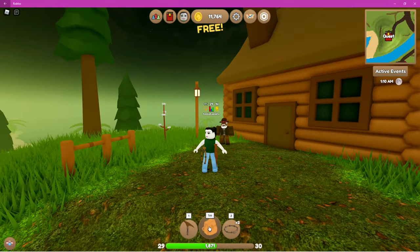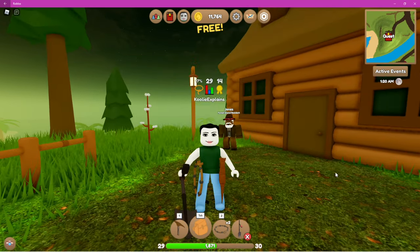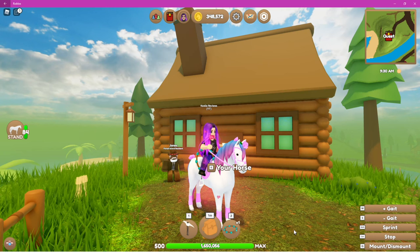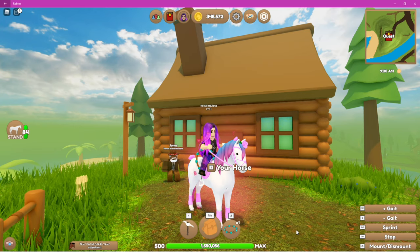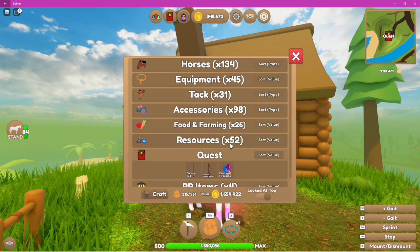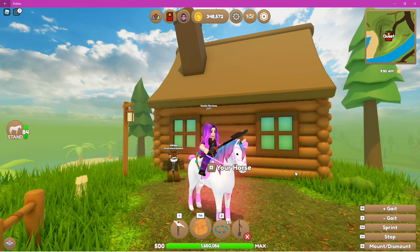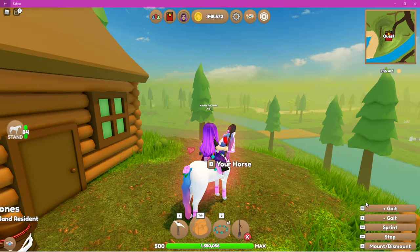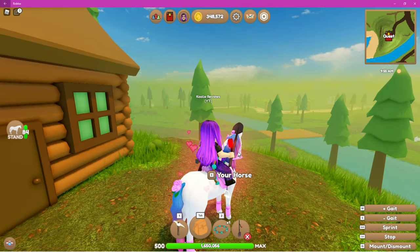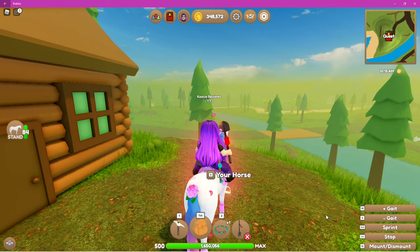To find the shovel in your inventory you need to go to the quest section and equip it. Now that you have your treasure finding shovel, go to your quest inventory and equip it. You will hear it beeping, and you can also see the light flashes from red to green. The faster it beeps, the closer you are to the treasure.